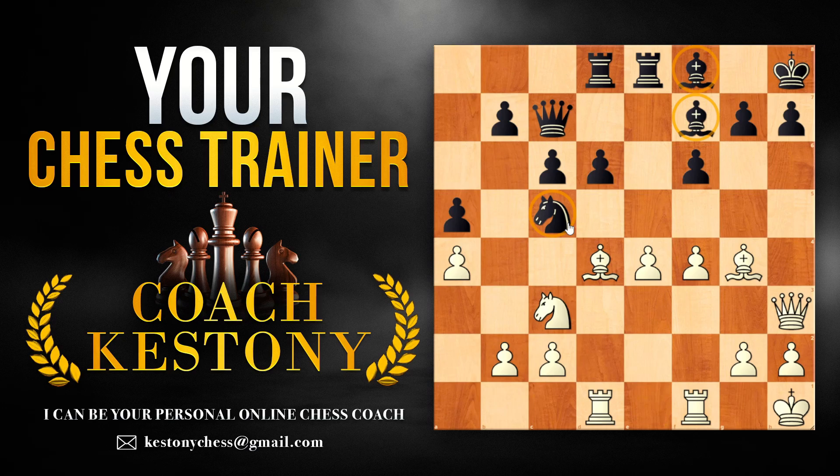However, black is super solid and it's not clear how to proceed from here. White shows us the way — they decided to attack the opponent's king. White seems to dominate the middle and so flank attacks are possible.